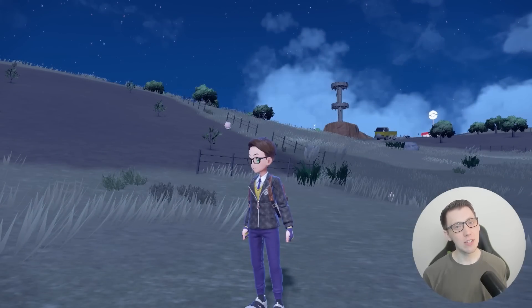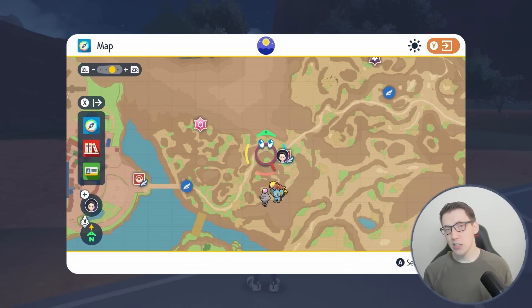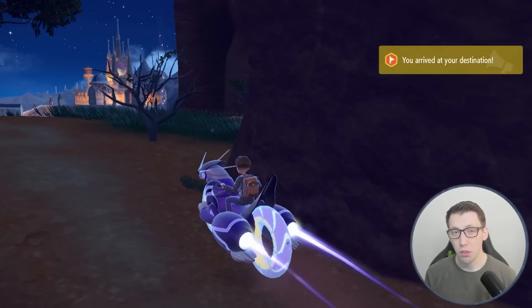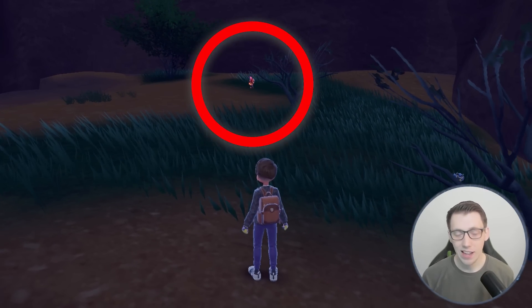Now before I show you guys how to evolve your Armarouge or Ceruledge, I'm going to first show you where to actually obtain a Charcadet. The easiest one to obtain is just east of Mesagoza in the South Province Area 3. There's a static encounter there in one of the rocks and you can just snag that and you're ready to go.